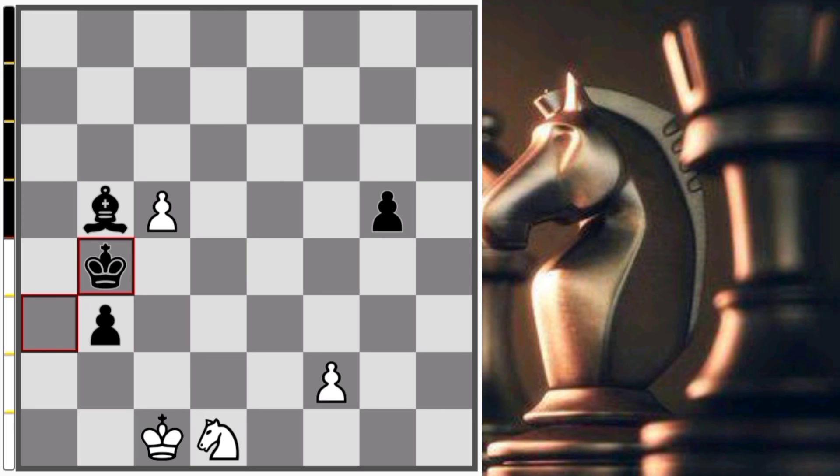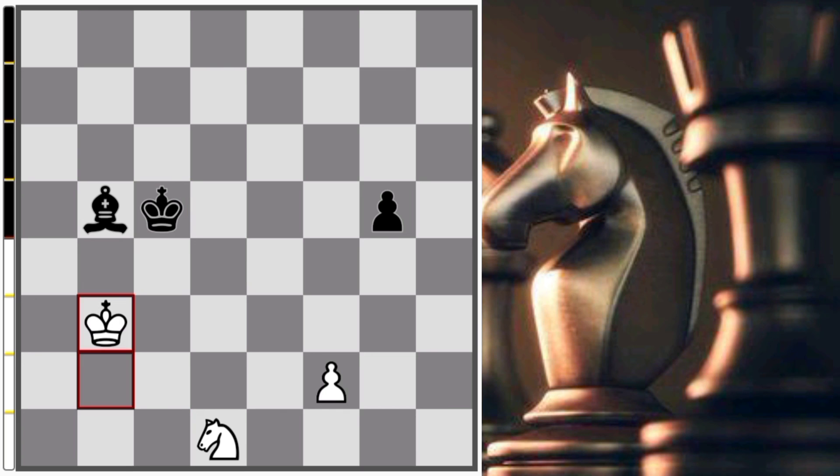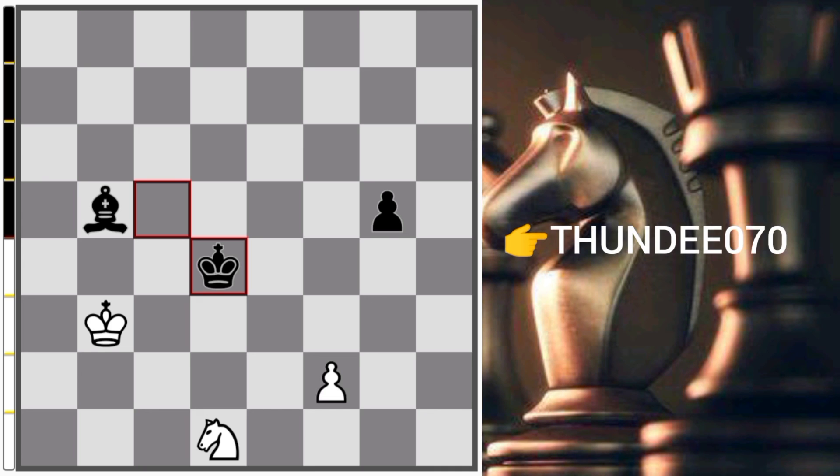Now Bishop f5, Knight d1, Bishop d3, Knight b2, then Bishop e2, now e5, then Bishop b5, now Knight d1. He played King b4 and I played King b2, he captured our pawn and I captured his pawn. After King d4, I offered him a draw and he accepted, so it was a draw by mutual agreement. I hope you like this video, so please like, comment, share and subscribe. My Lichess ID is thunder070 — please follow me and you can challenge me anytime. Thanks for watching, bye!